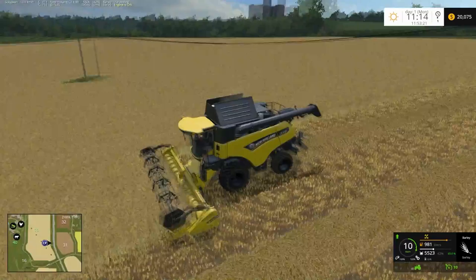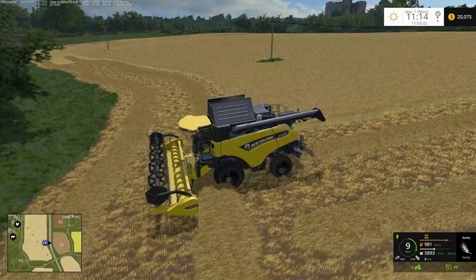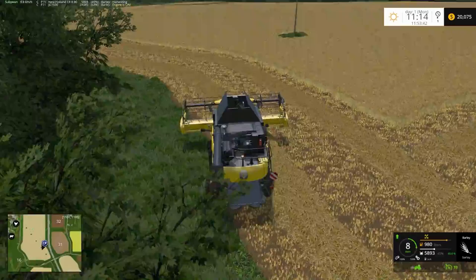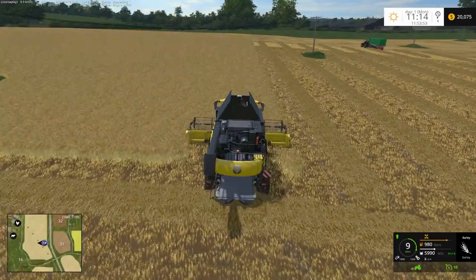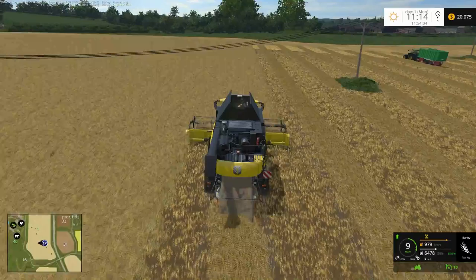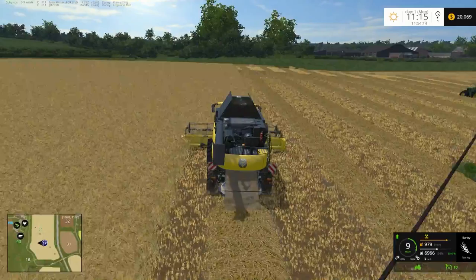Obviously I'm just using Courseplay to do this. I haven't worried about doing this one myself. On field 13 I'll probably do a couple of headlands myself and then probably use auto combine on that one. With this field, as far as the straw goes, I'm not going to bale it. I'm actually going to hire a forage harvester and pick the straw up that way — basically turn it to chaff and take it to the silage pit at the farm and finish filling that silage pit up that we started the other day with the grass.